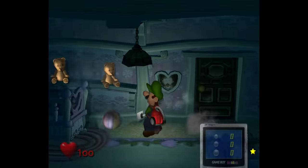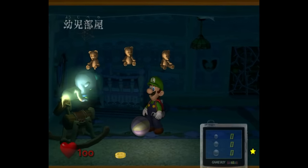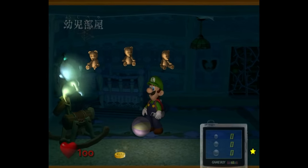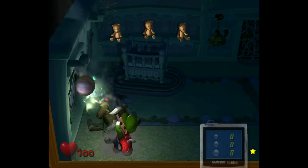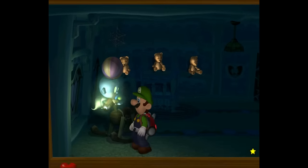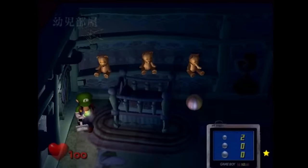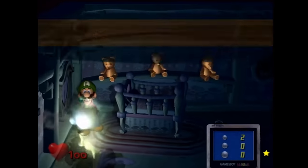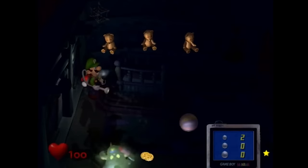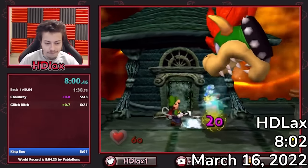One crucial time save was discovered by a modder of the game, Laser Crusader. Normally when activating the Chauncey fight, you suck the rocking horse to wake Chauncey. However, by vacuuming the rocking horse while hugging the left wall between that and the crib, you can continue to suck with the vacuum and bring the ball over to hit Chauncey faster, skipping his first text box in Luigi's scared animation, saving around 2 seconds. Thanks to Laser Crusader, HD took the record back with an 8:02 on March 16th.